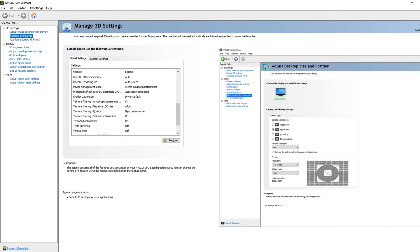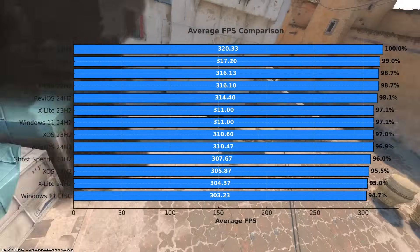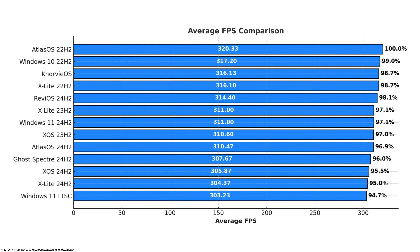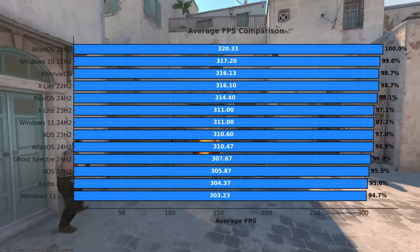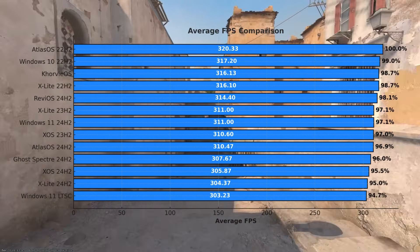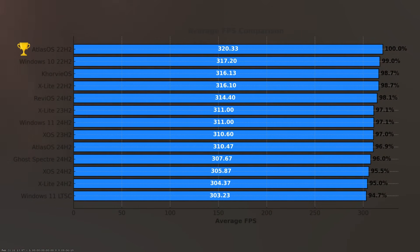Let's jump into the results. Starting with average FPS, which is the main metric for smoother gameplay — here's how different OS versions performed. Atlas OS on Windows 10 topped the chart with an impressive 320 FPS. Stock Windows 10 was the second best. Stock Windows 11 had roughly 3 percent less average FPS, and the LTSC version had the lowest average at 303 FPS. So if you want the highest average FPS, Atlas OS on Windows 10 is the way to go.